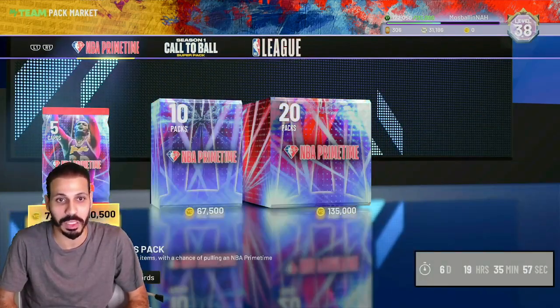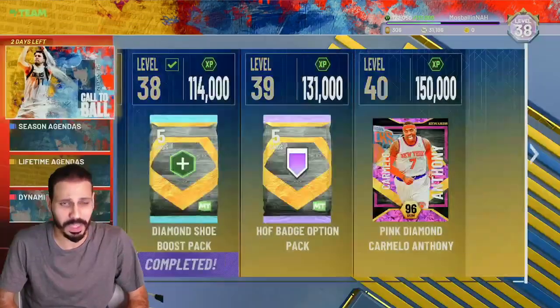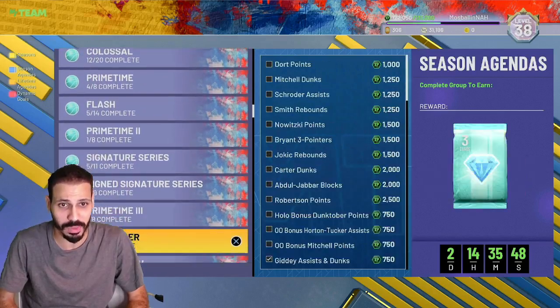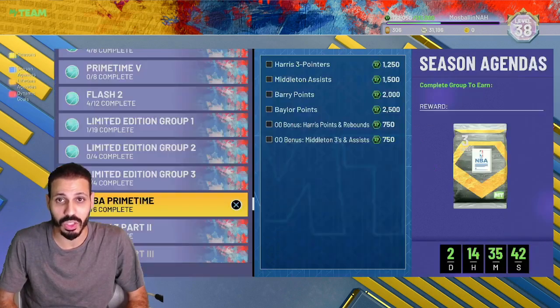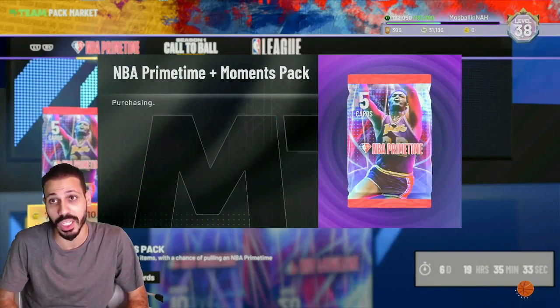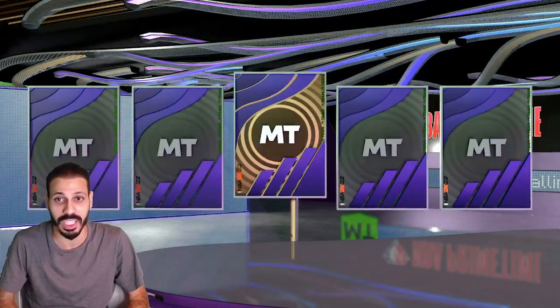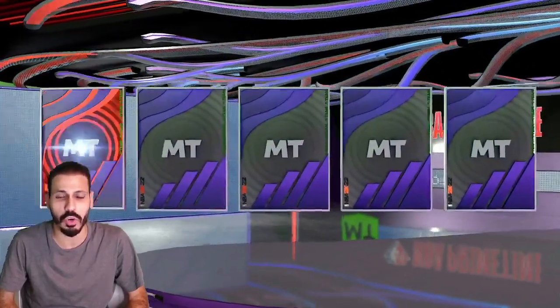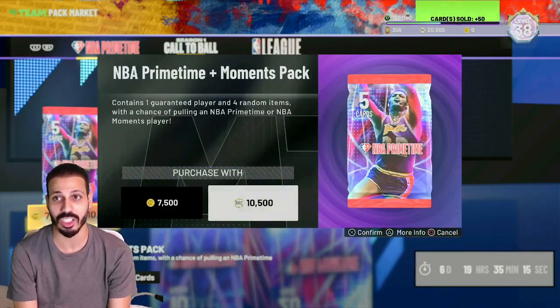We're gonna open Prime Time — there's only four cards in here. Is there XP? That's the real question. They did give XP for these prime times, so I will open. The odds are really really bad, definitely not in my favor. We got Elgin Baylor, Chris Middleton, Joe Harris, and Rick Barry. We got this MT for a reason — if there's an XP opportunity, we could get it. Ruby Joe Harris, let's go — Joe Harris XP baby!